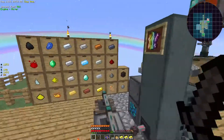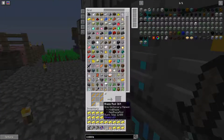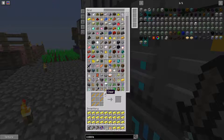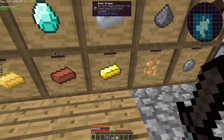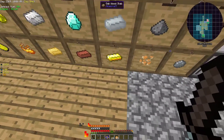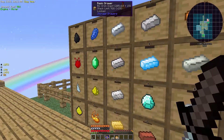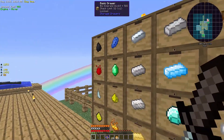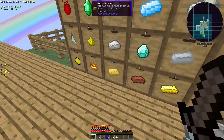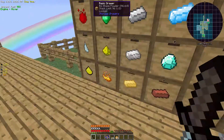My redstone got stuck because there was too much of it. I have 159 stacks of gold, 205 stacks of iron, 19 stacks of diamonds, and 6 stacks of emeralds. Call it crazy.